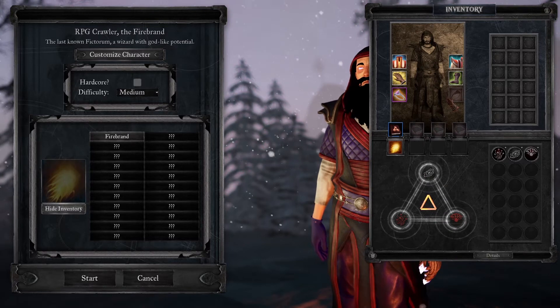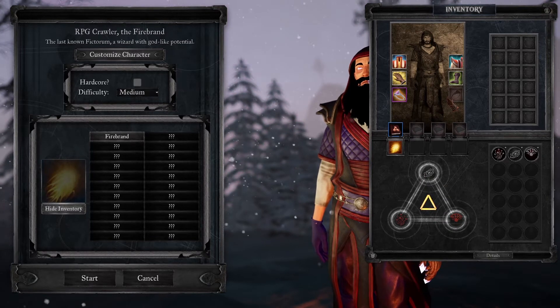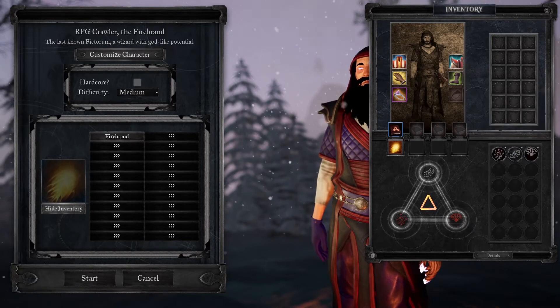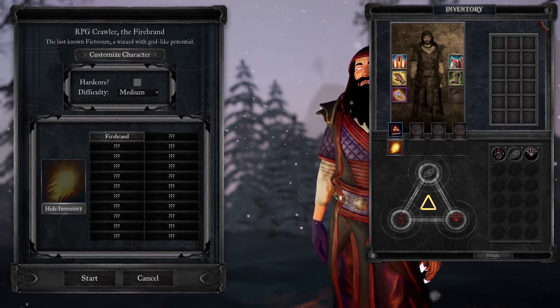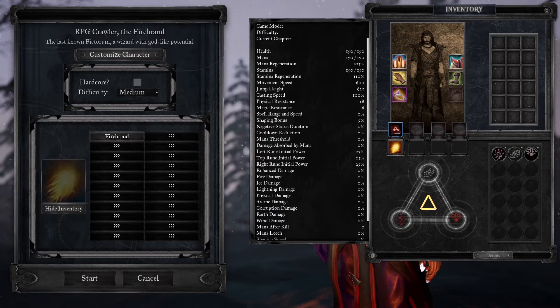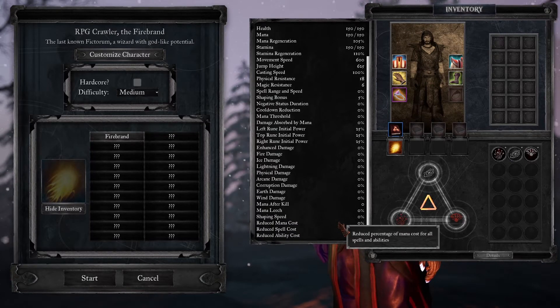Health can only be regained through events or by consuming potions found on each level. There's a movement speed and jump height, which are important to get around maps quickly. Casting speed lets you cast spells faster. Physical and magic resistance reduce damage received for those particular types. Spell range and speed affect all of your spellcasting spells. Shaping bonus grants additional bonuses to runes. Negative status duration lets you recover from status effects faster. Cooldown reduction reduces the cooldowns of special abilities. Mana threshold reduces damage according to your current mana, and damage absorbed by mana can redirect a certain amount of damage you take to mana instead of health.